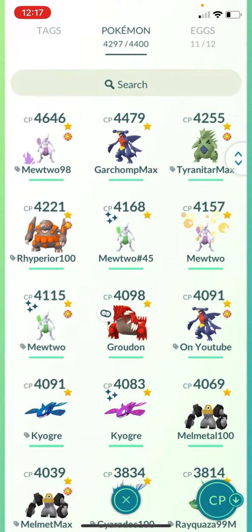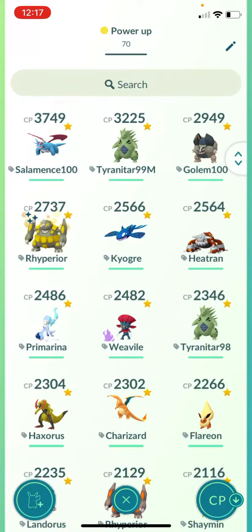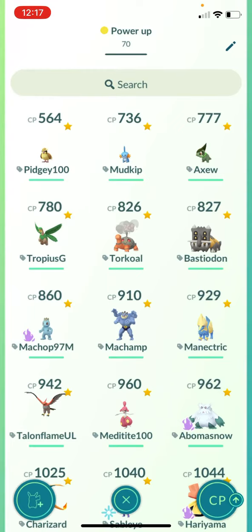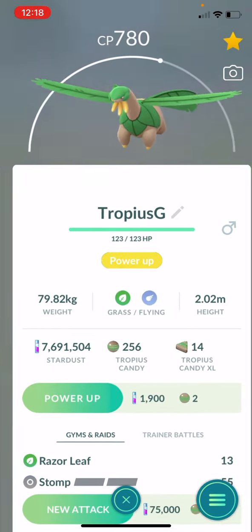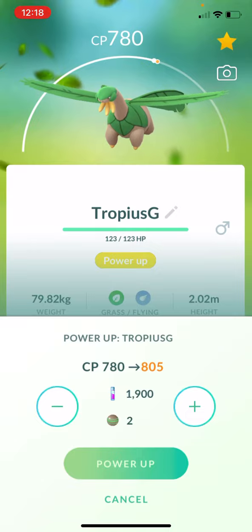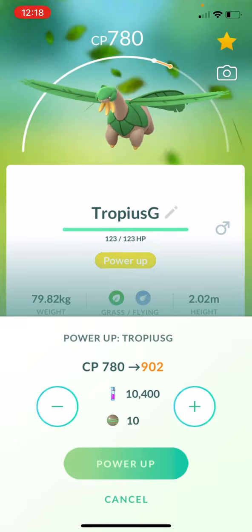So we're gonna go to our Pokemon. We're gonna go over to a tab that I've created, and we're gonna go down to the bottom. I have a Mudkip. We wanna look for the lowest amount of Stardust. One, two, three, four, five.